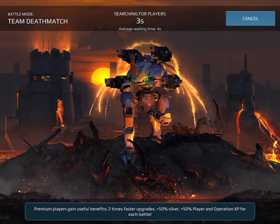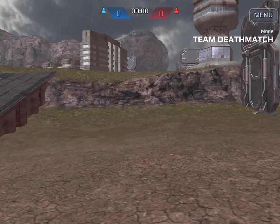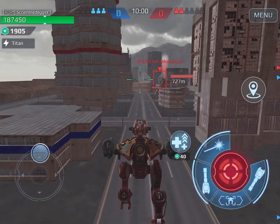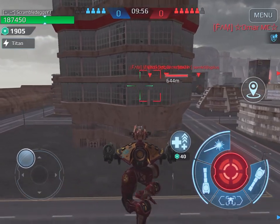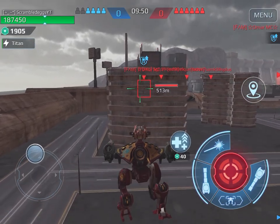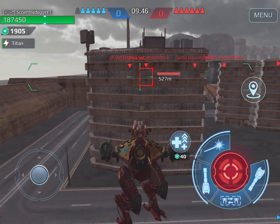I don't really play beacon rush most of the time because in team deathmatch you normally get to play the bots longer. In beacon rush you're always going for beacons and dying. Also phantom, scorpion, jean, leech — any of those bots are good. Don't use a leech late into the battle because of titans — they just kind of ruin you with their 80-something percent resistance bypass.